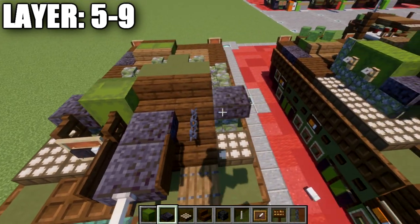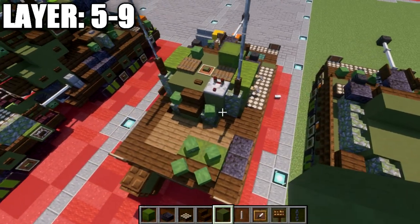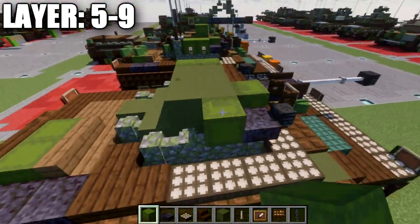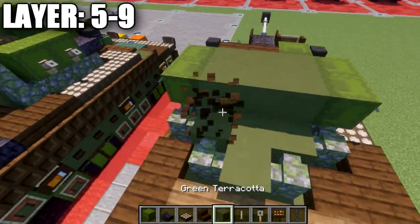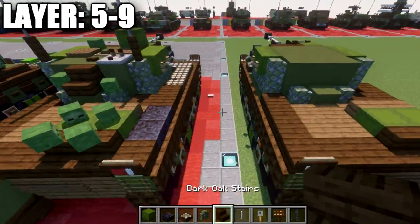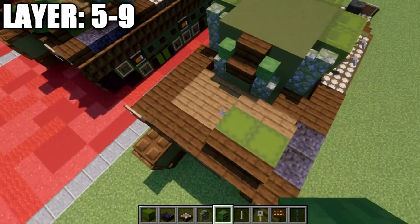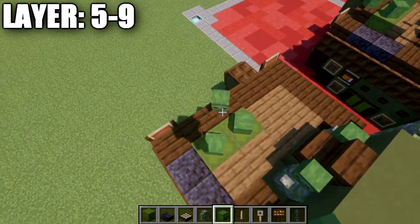On top of the mossy cobblestone walls on both sides, place a polished blackstone slab followed by a wither skeleton skull. Place a row of three green terracotta across the center, a second row of three, and two green shulker boxes on their sides. Add two tripwire hooks on the sides, then a row of three green terracotta. Place a mossy cobblestone wall on both sides, a dark oak wood stair on top of the center green terracotta block, and zombie heads on both sides of the stair. On top of the green shulker boxes, place zombie heads at about 45-degree angles all the way around to form the cupola.